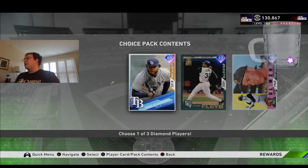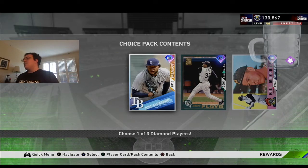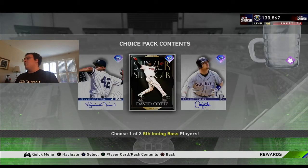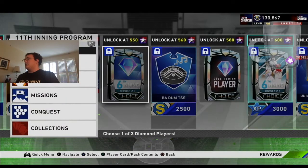For the 5th inning, you have Jose Alvarado, Floyd, and Bill Mazeroski. I would probably go with Alvarado, but I'm not sure if I would use that card. And then you also have Moe, Big Papi, or Walker. I'm really looking forward to this one — I'm going to go with Larry Walker because I wanted to try this card for a while. It looks like great contact, great power, and decent speed for a right fielder. He can play anywhere in the outfield, it's just my outfield feels so crowded right now.